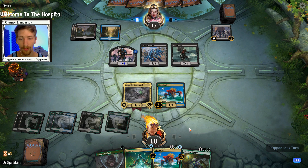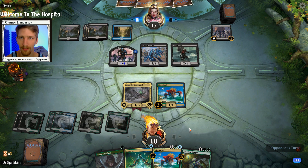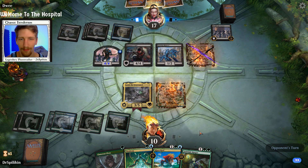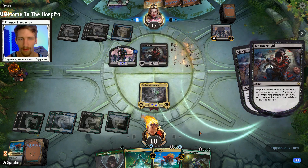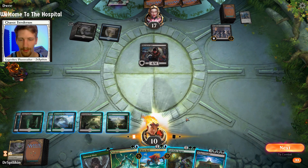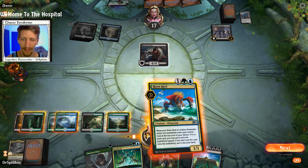If we even draw into a Wild Growth Walker, scrap the Neoform plan — we're just going to go Wild Growth Walker, Jadelight, gain a ton of life. The ball is in Dwee's court. Feels kind of like a golf announcer right now because there's this silence over the field. That hurt. Is that going to kill my Yarok? I think so. Yep — bye-bye Yarok, it was nice having you. We can go ahead and play Bolas's Citadel, but we're at 10 health, so I say wah.